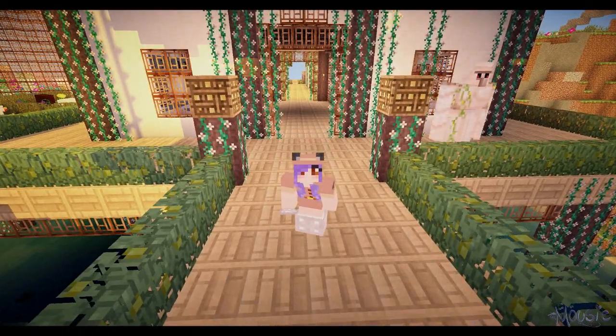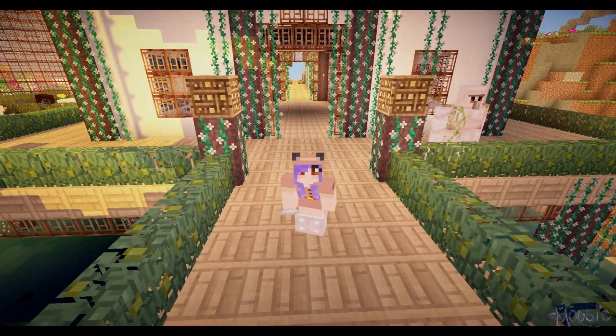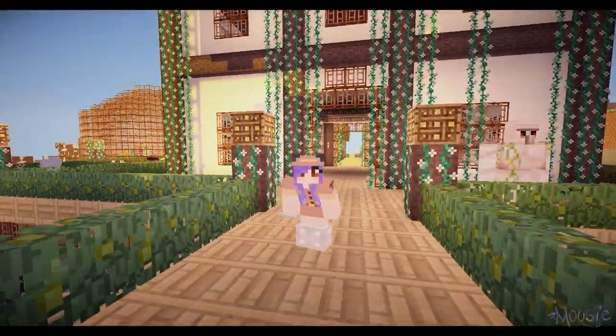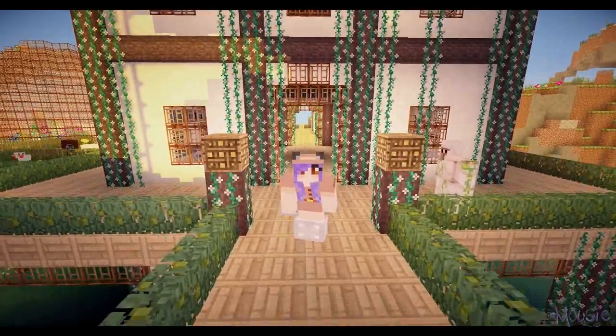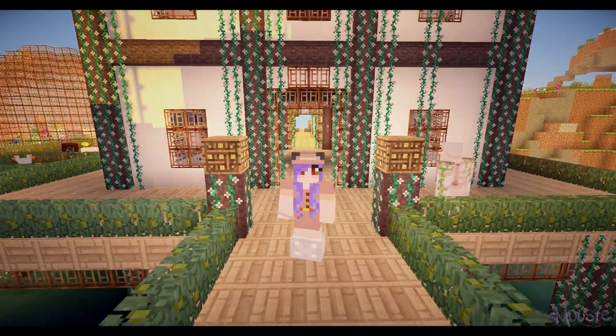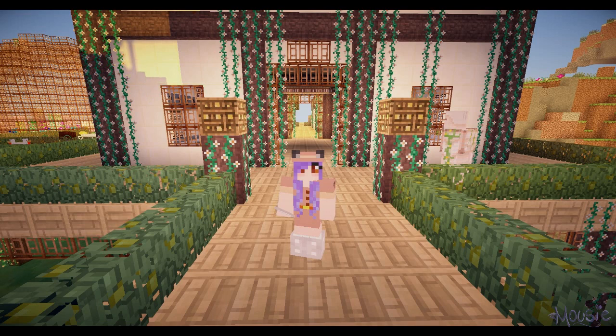Hey guys, it's Mousy, and welcome back to another episode of Dogs and Dragons. This is super magical. Look, we saved Walnut from the chairs — we'll have to keep the chairs up and away for right now because for some reason he just kept getting stuck on them. But we've got so much going on today: more of the Botanica stuff, some other magical things, and we figured out what was wrong with the Fairy Lights mod and got that working.